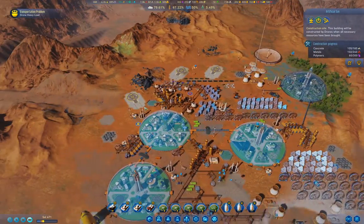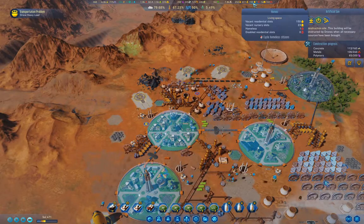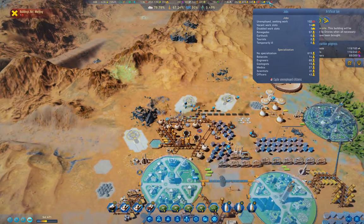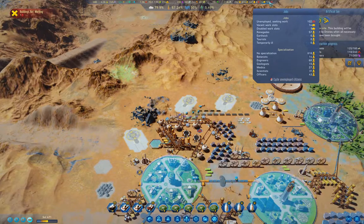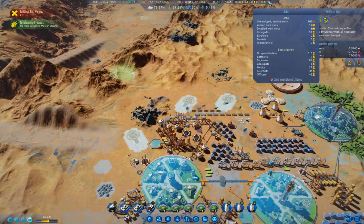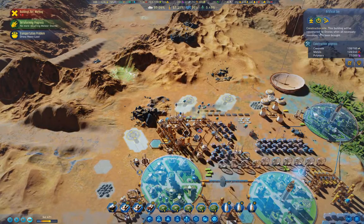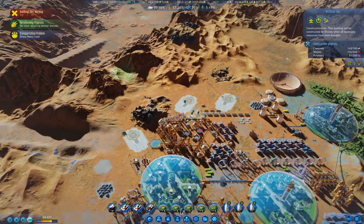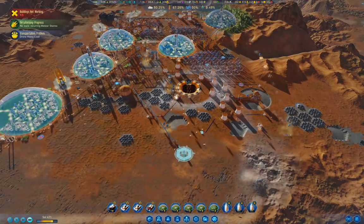Where are we at? We're down to 151 living spaces. Let's look at our population list. We've got 57 renegades, no Earth Sick because we have no Earth Born, no tourists — we can't get any — nobody that's ill. Regular meteor storms are done! We have no Earth Born left — yay. We've got a massive colony going here.